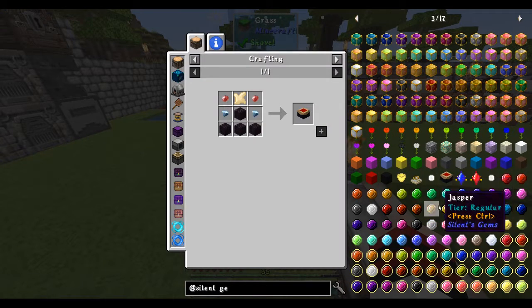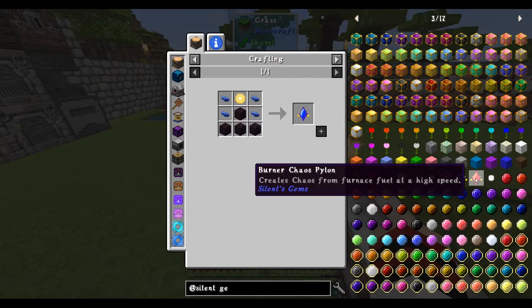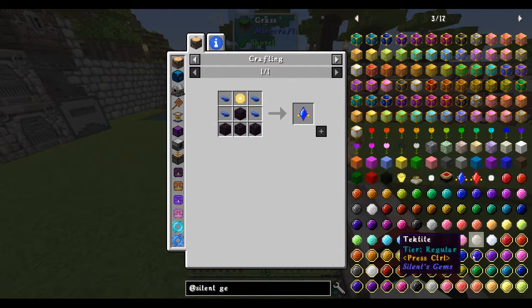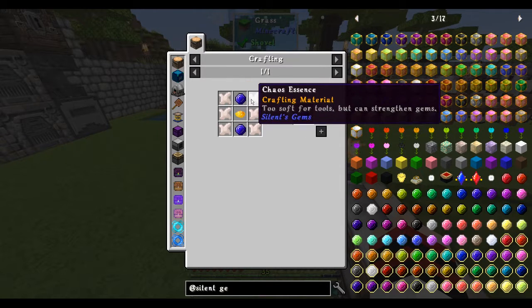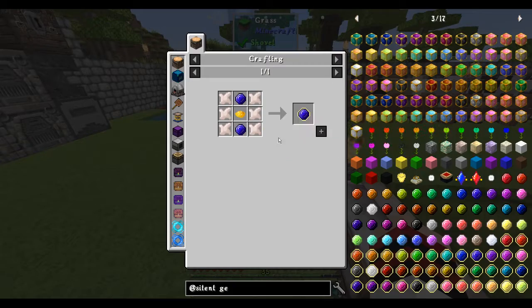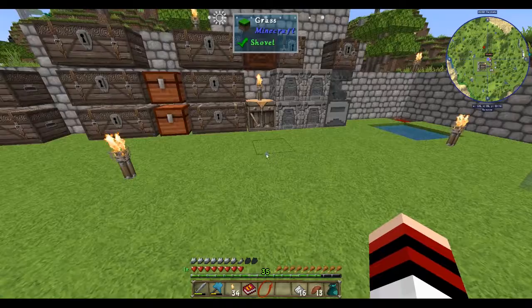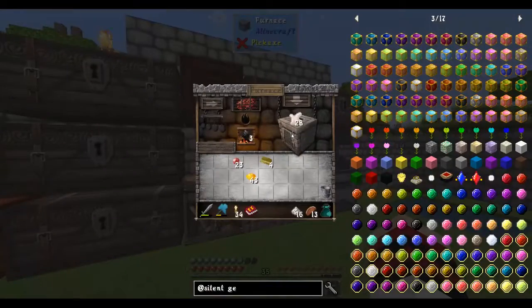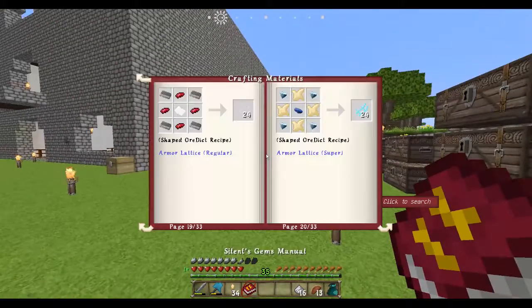In other words you want to get the supercharged stuff - you want to get a lot of this chaos stuff and supercharge everything. I should have enough actually to do a supercharged set. I'm not sure - if I don't, I know where a lot of it is, it's all down below. It's pretty cool. There's also loads of weapons - different types of weapons.